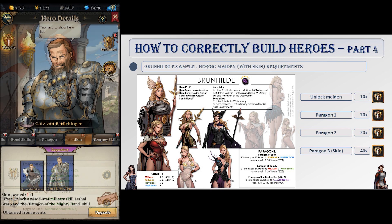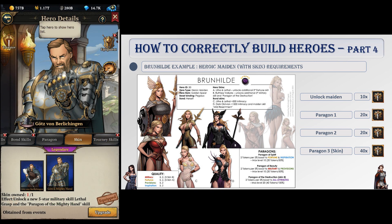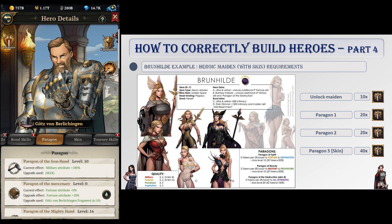Note that some heroes have what we call a skin. A skin changes a hero's appearance and usually adds another paragon to work on, further increasing their maximum potential. Most of the time this paragon has 20 levels and requires as many tokens as the first two paragons combined.